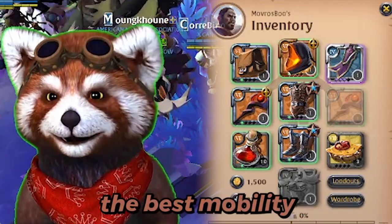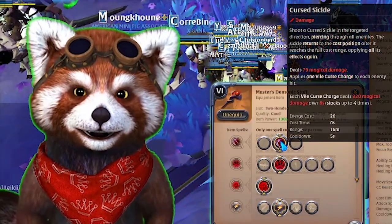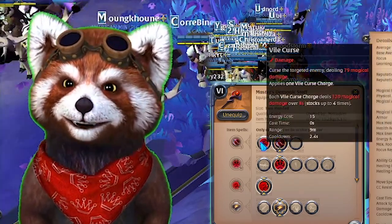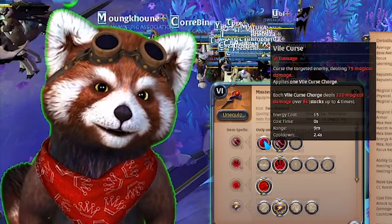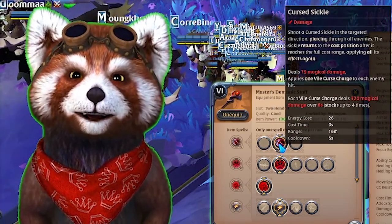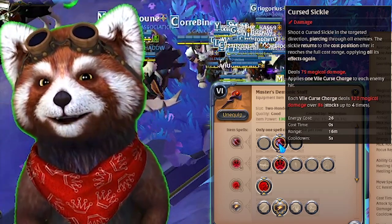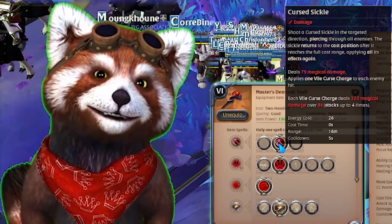Going over the skills quickly: I am using the Curse Sickle. Some of you, if you haven't seen the latest patch, might wonder why. Well, last patch Vile Curse got nerfed — its cooldown went from two seconds to 2.4 seconds — and the Curse Sickle got buffed in the speed its projectile travels and damage, making it a really good long-range poke option that also applies a Vile Curse.